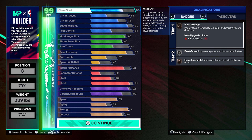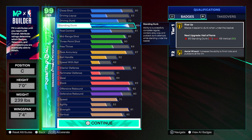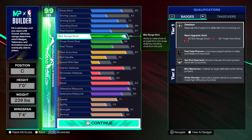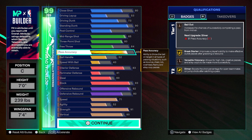All right, so this is the build: 80 close shot, 73 driving dunk, 90 standing dunk — of course that's a must. Post control is there because of the other stuff so I didn't really go for that. 83 three-point like I said, 85 mid-range — mid-range is just for the shooting animations. When I get a takeover I'm getting to like high 80s, maybe a 90, so I'm gonna be able to shoot.